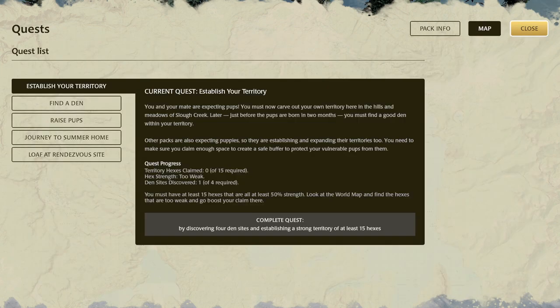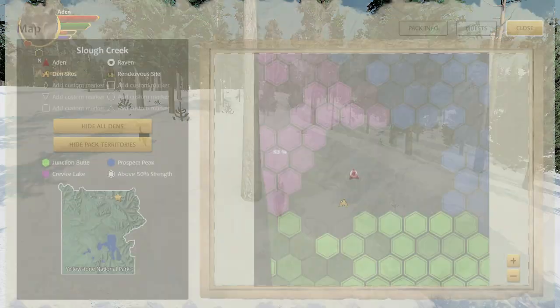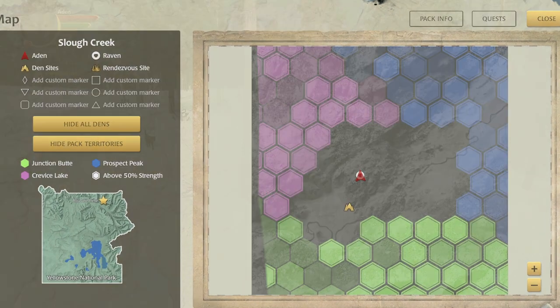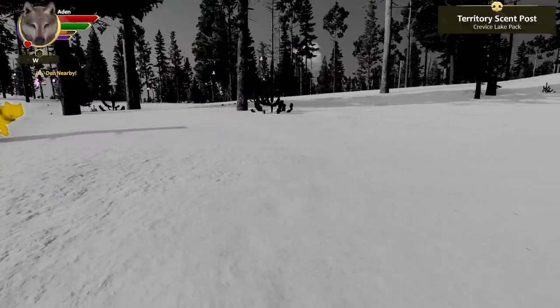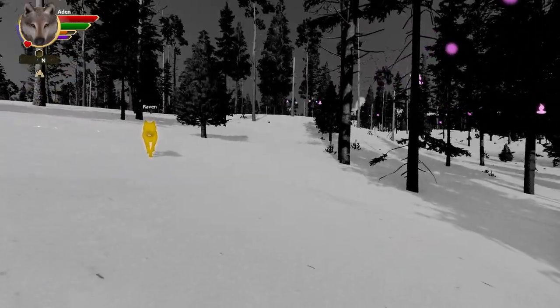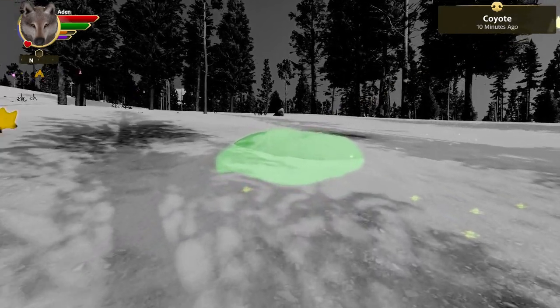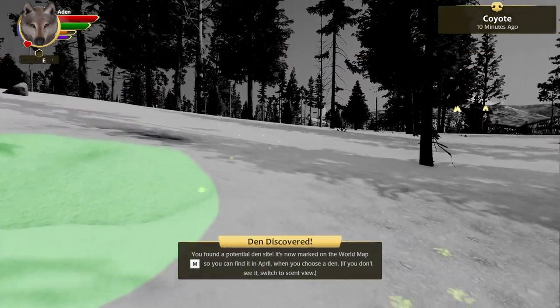If we look at our quests, we need 15 hexes, we've found one of four den sites, and we need our territory to be strong. When we look at the map you can see we're going to need quite a bit of room to protect our territory and our pups. We'll probably start claiming around this area and also try to track down another den here. I don't smell it yet but let's keep heading this way.